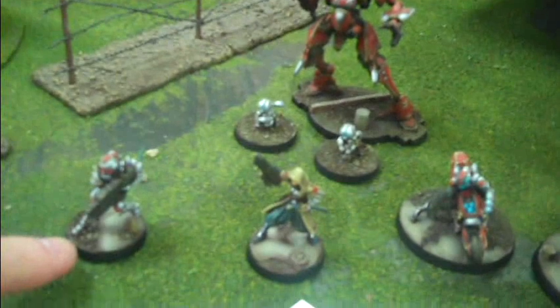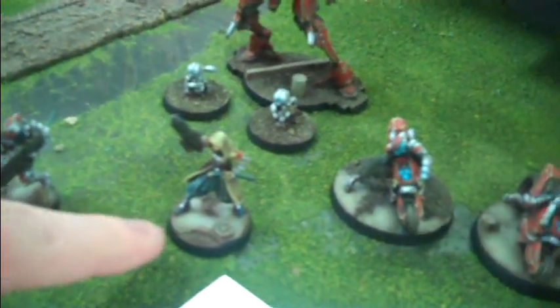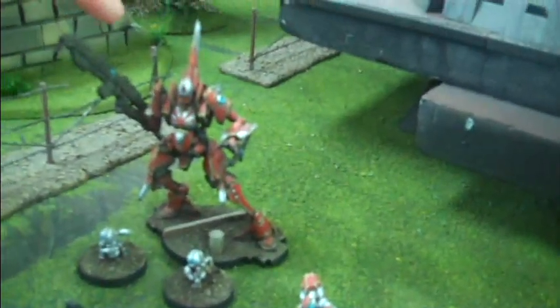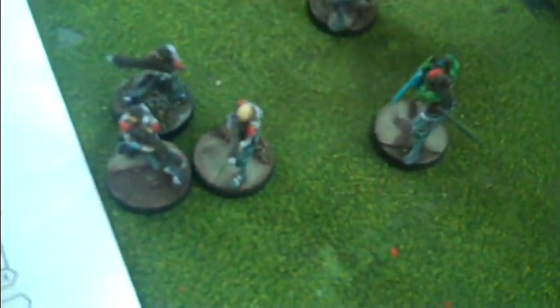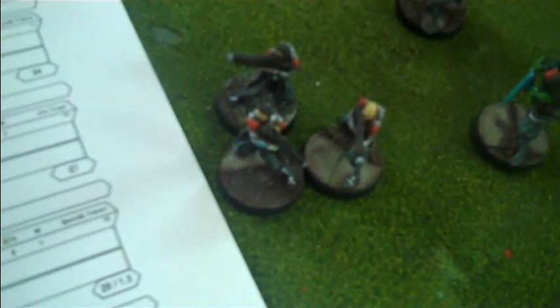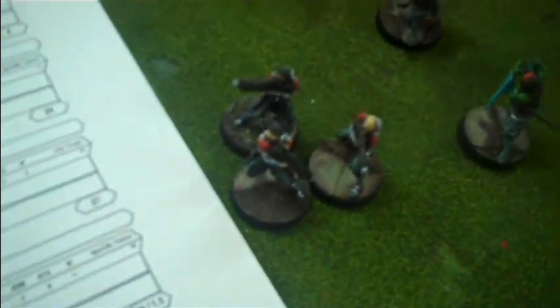And we've got Cameron over here playing a Yu Jing — this is a sectorial army, which is the Japanese Sectorial Army. We have a Domaru, a Kempei, a TAG — the Oyoroi with the two crazy Koalas — two Aragatos, a Ninja, an Oniwaban — uber ninja — and then a linked team of Keisotsu. All those coming around.